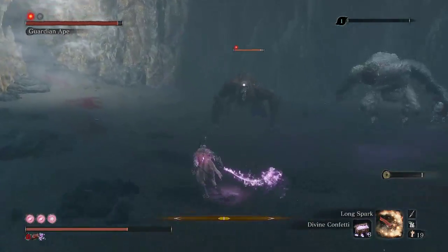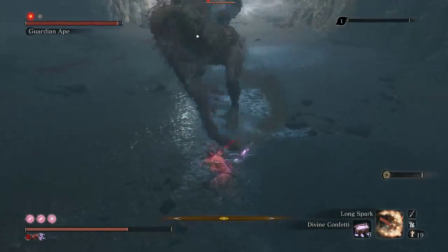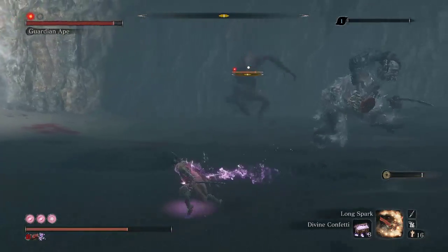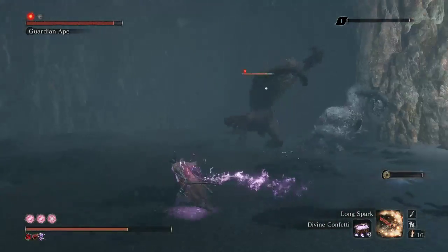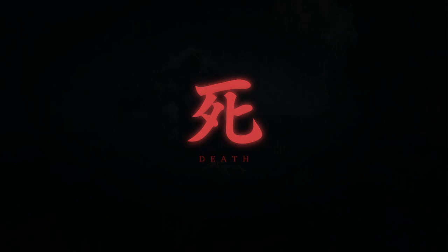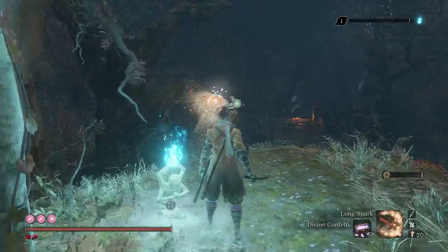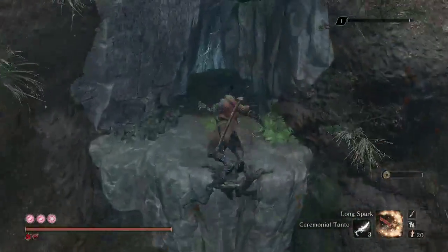Okay, I can run this pattern right here. I can also Tanto again because I got that hit. I wasn't actually sure if that would stagger him out — I guess it would have if I had hit him while he was in the air, so I should have released a little bit earlier. So let us Tanto again.